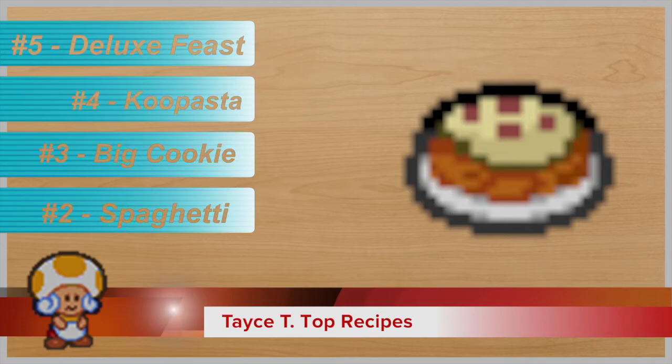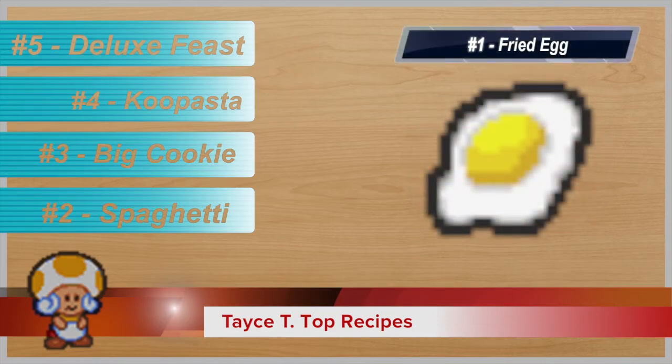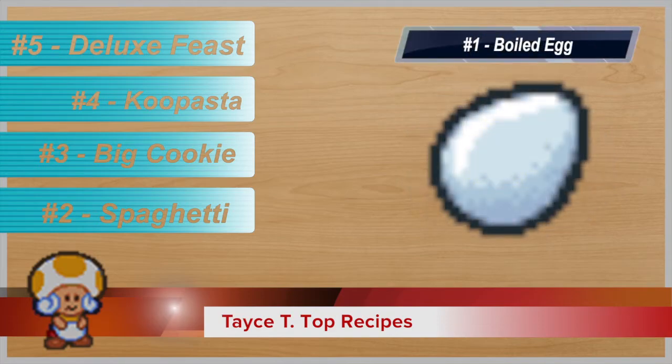And number one, the most realistic, the most easy — even an idiot could do it — a fried egg. But it's also tied with a boiled egg. A fried egg, you just cook an egg. The boiled egg is egg with a strange leaf or an herb. I don't know why you'd boil herbs in with your eggs, but it's just a boiled egg — works there.